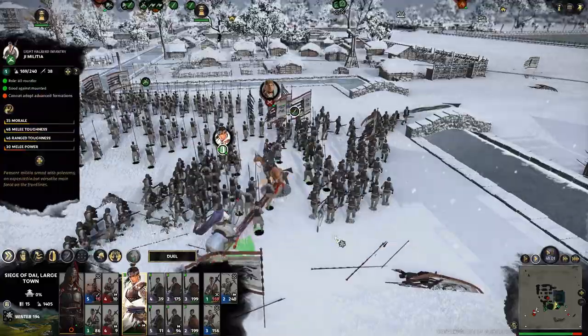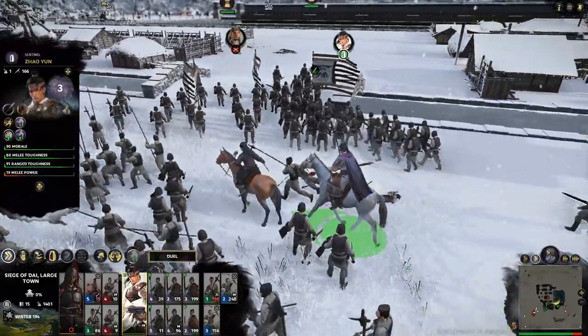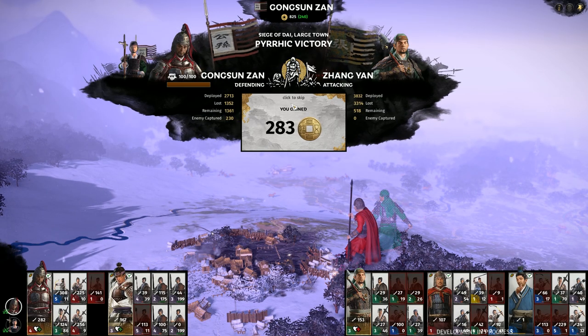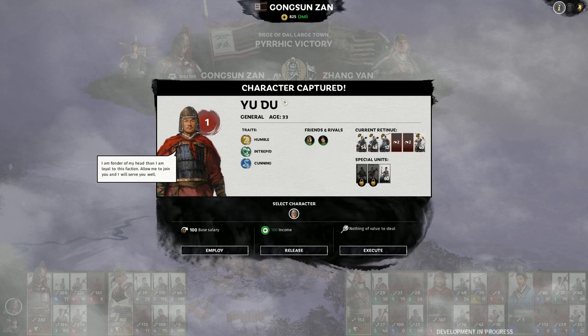Our brave men needed heroic support to take Zhongyan down — he was not going without a fight. I learned a valuable lesson about keeping troops in reserve to respond to enemy movements. It was also the first time I ever captured an enemy in battle, and considering his stats I chose to employ him.